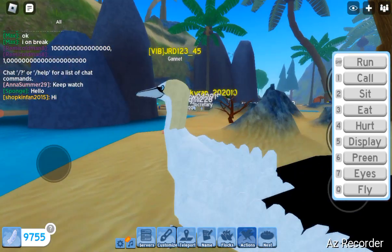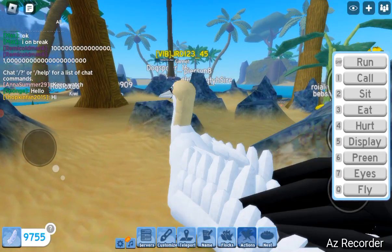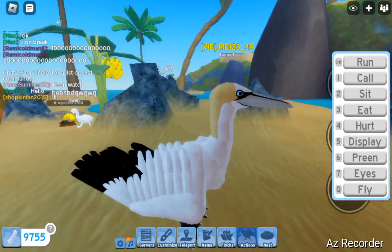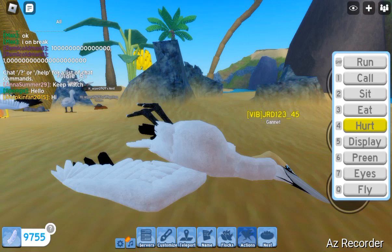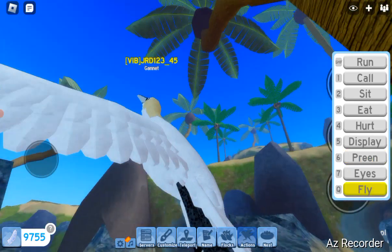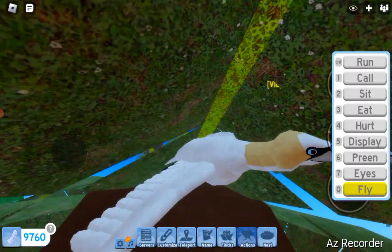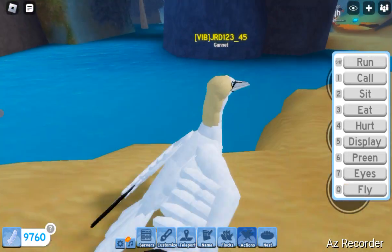Yeah, I think this is like a different version of the cormorant. Here's running, sitting, eating — and I kind of already pressed that. Here's the glide, and this is the flying. Pretty much almost every flying kind of looks the same, except for mythical animals — those are kind of different. Let's check the cormorant and seagull.